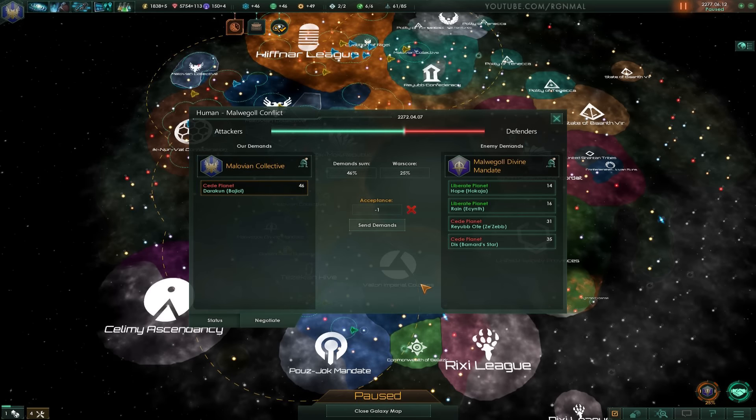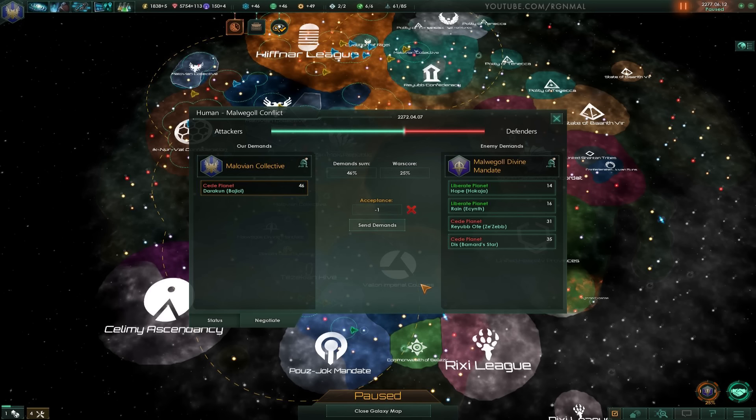When we left off in the last one, we were going to go take on this single-world empire. I had read up that sometimes there can be problems doing that — you can't get enough war score — and there was a little bit of confusion about how you could actually do enough to be able to take a planet from them.